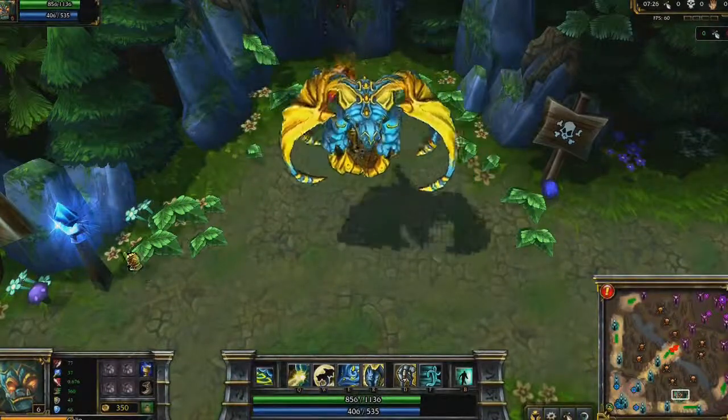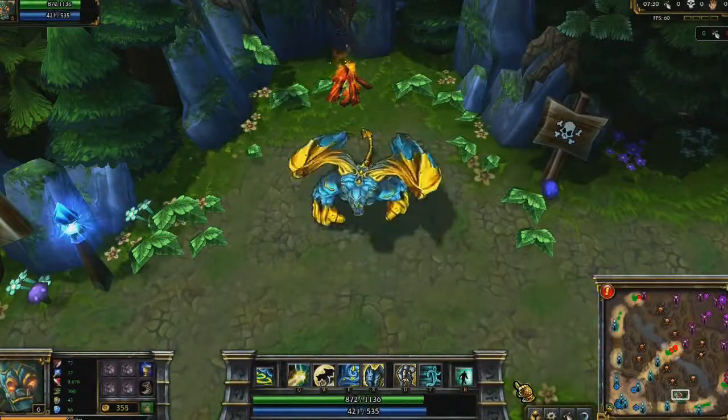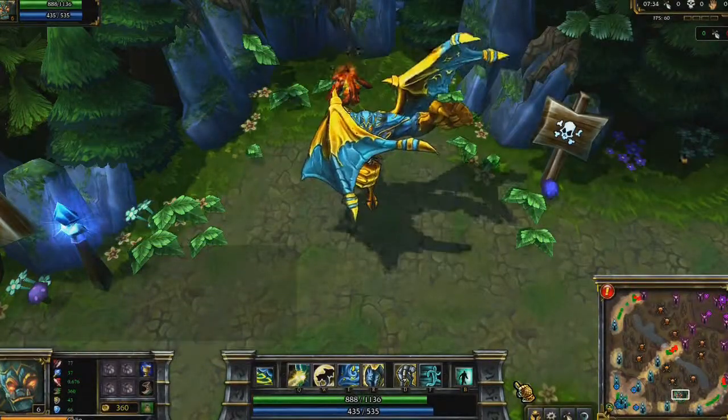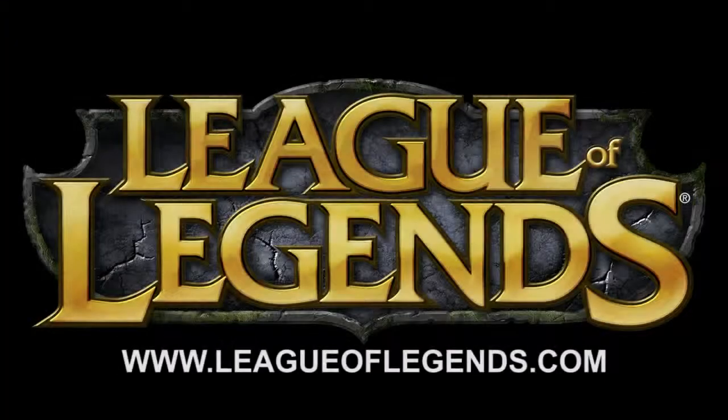After the Aegis and Mercury Treads, my next big items would be Banshee's Veil and Guardian Angel. Banshee's Veil helps me get my ultimate off, while Guardian Angel helps me balance out my resists and is just overall a phenomenal tank item. Thanks for tuning in to the Galio Champion Spotlight. Spread your wings with Galio, because... Justice will be done!